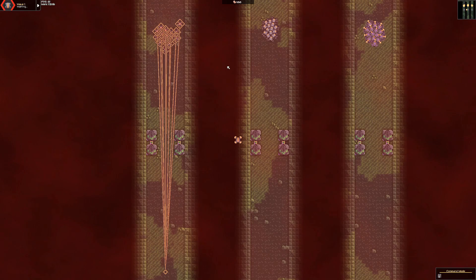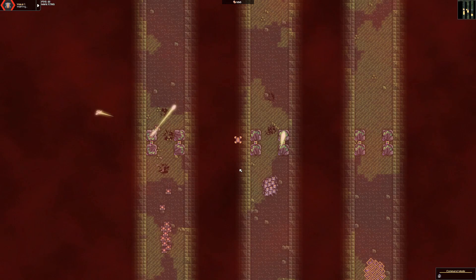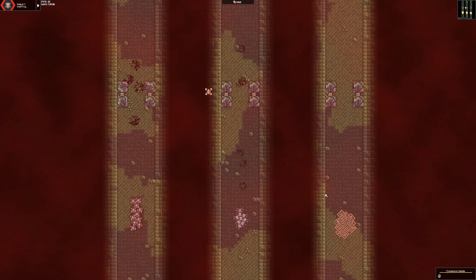Does defense work any better if you add more turrets? These are groups against four turrets. Turrets are expensive, so this costs four times as much to set up. The tanks and mechs do worse, although there are still a lot of them getting through. The eludes are still completely untouched.